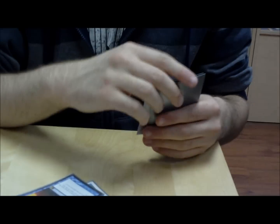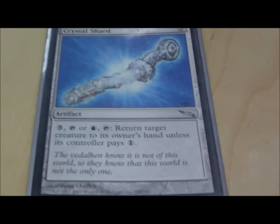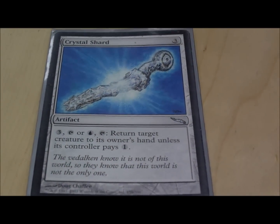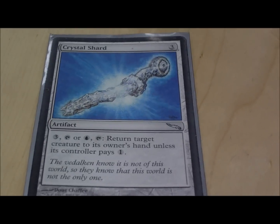Now we're going to rock and roll with artifacts. I have about five — it's not a lot, but let's see them. Crystal Shard bounces your own creatures back, and if there's a board wipe, bounces your opponent's general back to their hand. Good card.